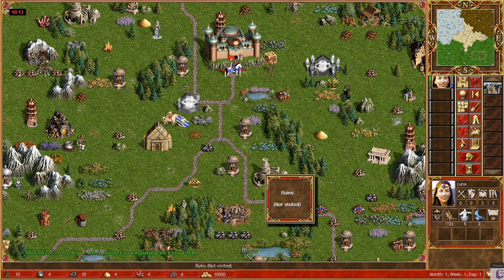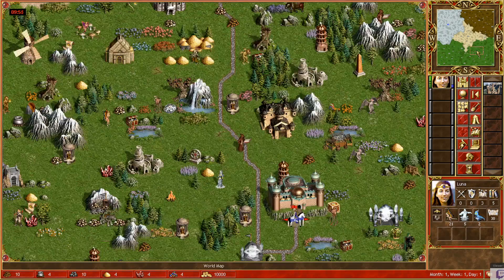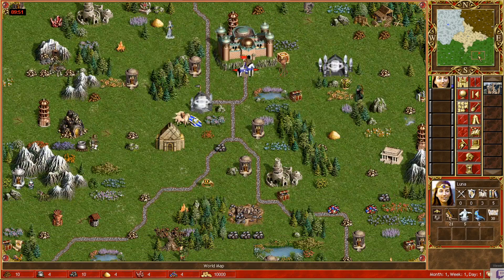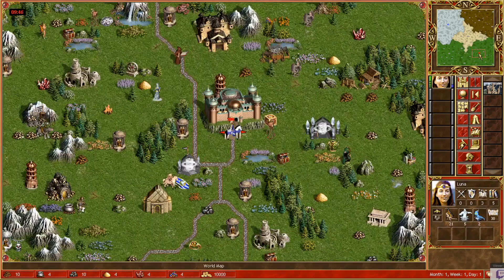There is actually a guide on how to take ruins on day one by Xenifex — I'll leave the link in the video description below. That's going to help you a lot because ruins give you money and also some vision. I also have a guide on the churchyard, which I'll leave in the description as well. So assuming you collected gold and took those objects, then what?